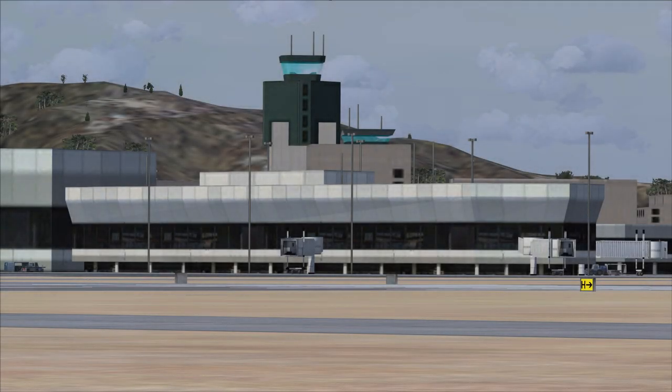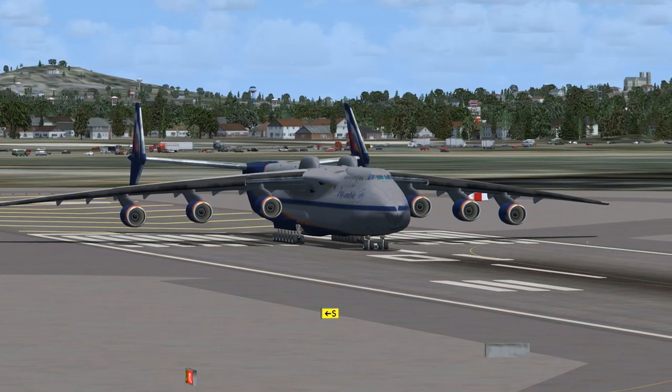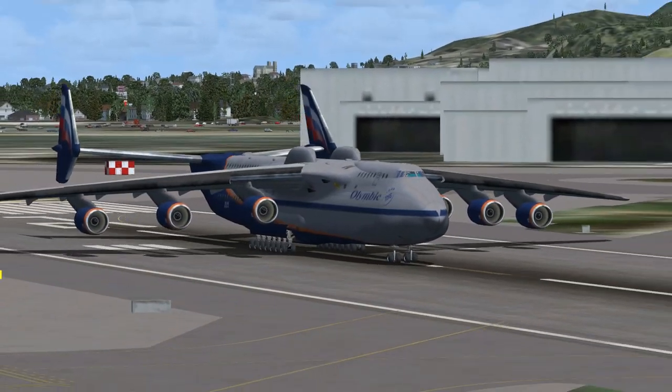San Francisco Tower to Olympic 225 Heavy: cleared for takeoff, south departure, runway one right. 225 Heavy, contact departure off 128.325, squawk 1200. Olympic 225 Heavy to San Francisco Tower: roger, cleared for takeoff, south departure, runway one right, going to departure frequency on 128.325, transponder frequency 1200.